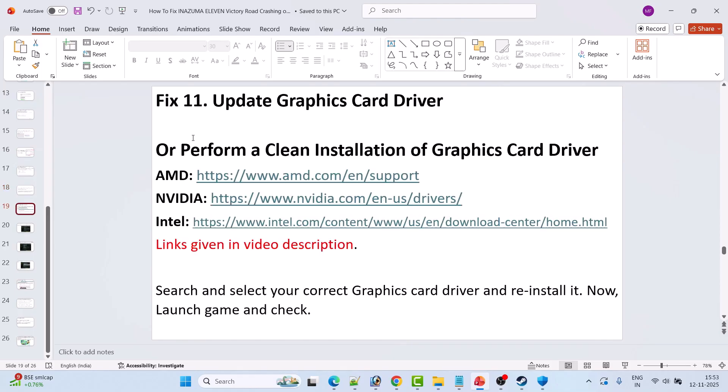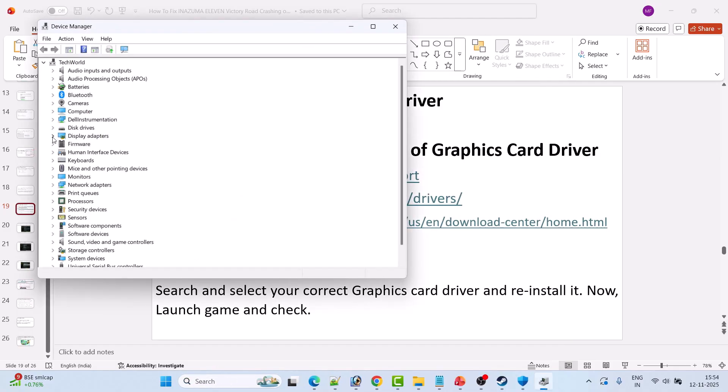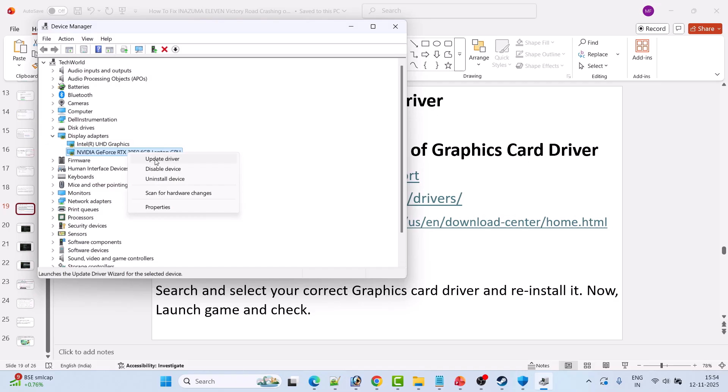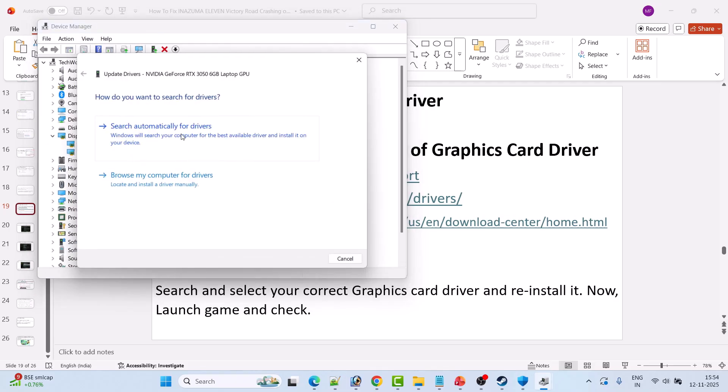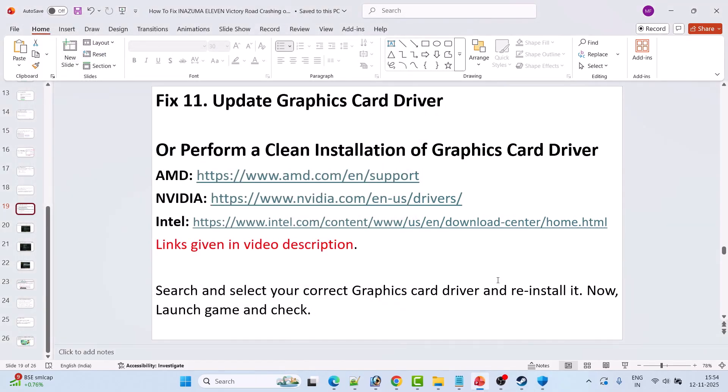Fix 11 is to update the graphics card driver. In Windows search, type Device Manager and open it. Expand Display Adapters, right-click on your Nvidia graphics card driver, select Update Driver, then click Search Automatically for Drivers. Once done, launch the game and check.